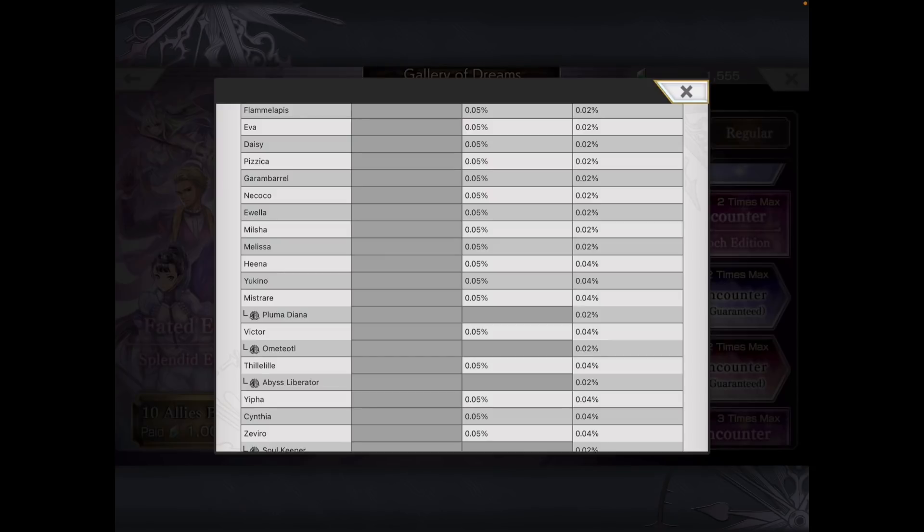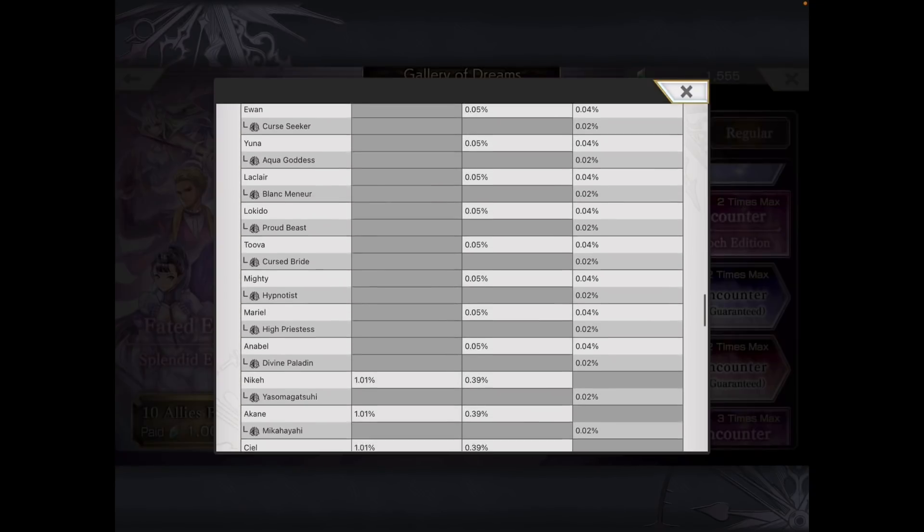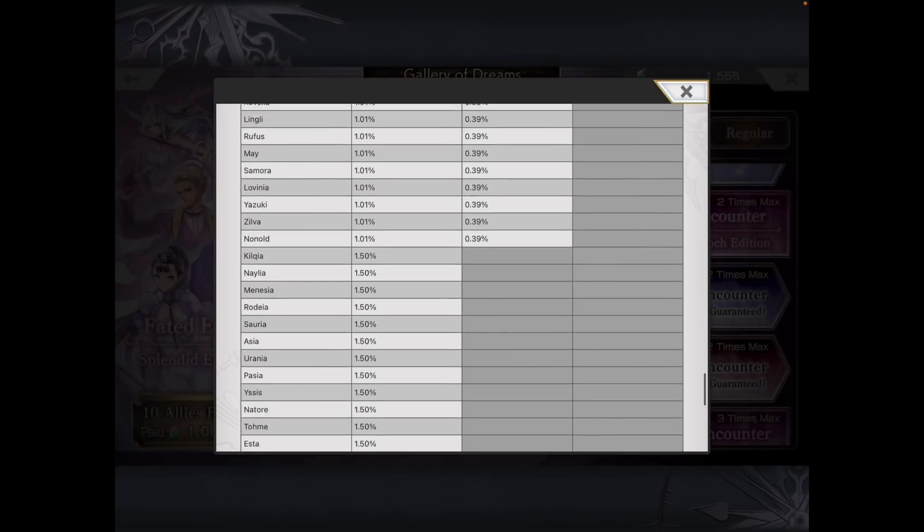All Fatefuls do have up-to-date units, so Flamel Lapis is on this banner — that's the most recent banner — and also AS Mystere, Pluma Diana, Eva, and so on. You can buy a 4k package and use 2k here and 2k in the other one to spread out your value.